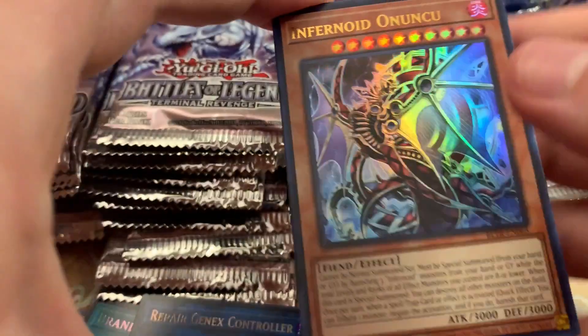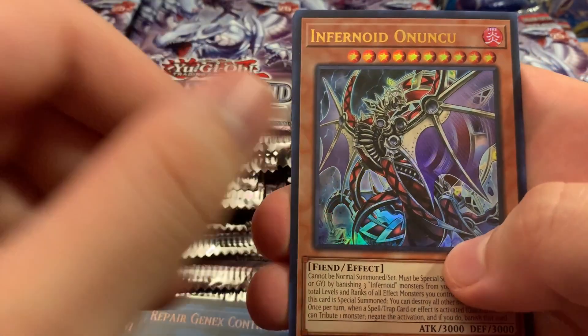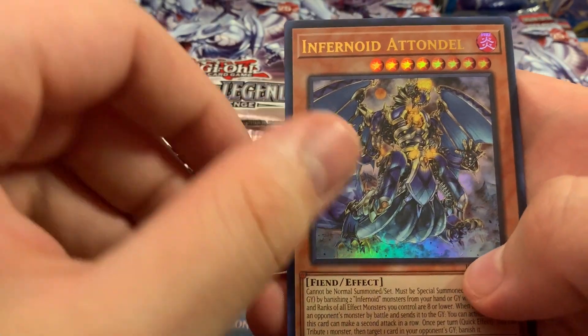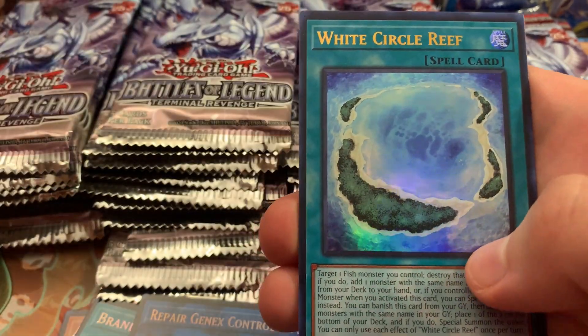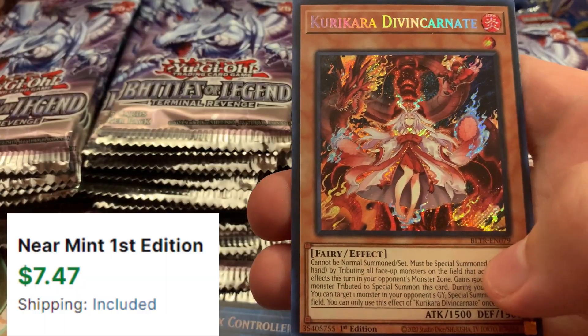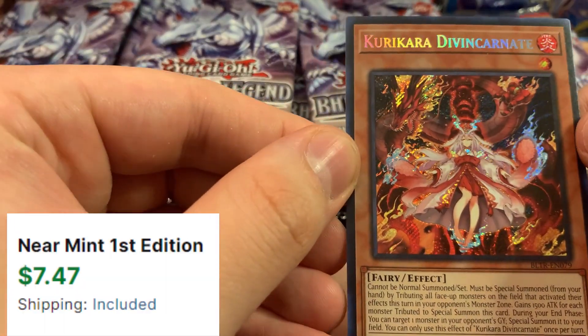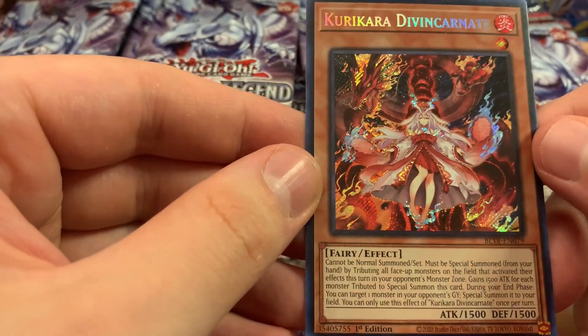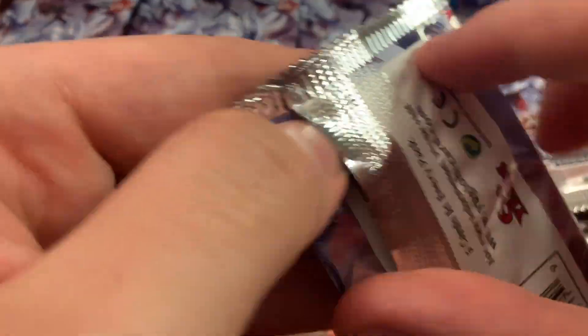Thank you everyone for subscribing and watching these videos — it really means a lot. We have Infernoid Onunuku, Infernoid Atondo, White Circle Reef, a Mirror Match, and — not a bad one — a Curry Card Divine Incarnate. This is one of the few good Secret Rares, though it is a reprint, so there's already a better rarity of it out there.